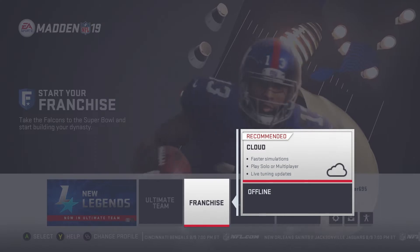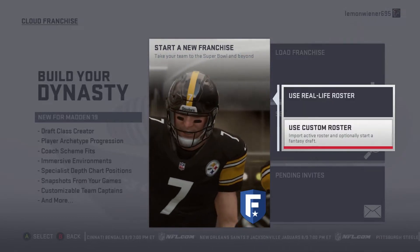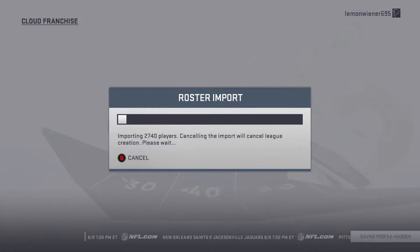So you load it up and then you go to Franchise, which is way over here. And you do it in the cloud. Start new franchise and use custom roster.